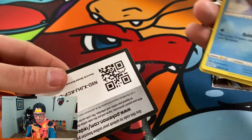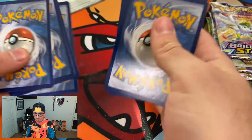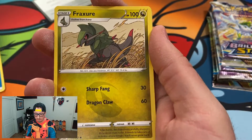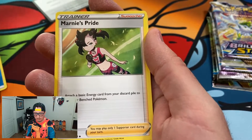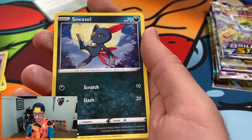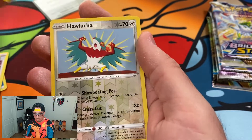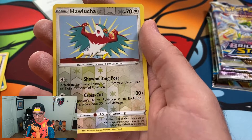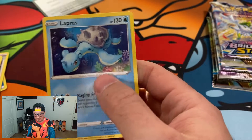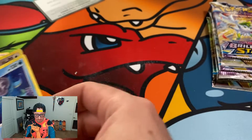I'll share the code card. Pack one gives us: Water Energy, Fracture, Team Yell Cheer, Marnie's Pride, Hiplop, Turtwig — we've got some starters — Sneasel, Clink, Spirit Tome. We do not have a Trainer Gallery card and we don't have a Holo Rare. So this is just a Lapras. It's a cool Lapras though — you don't see Lapras around too often, so I'll take it.